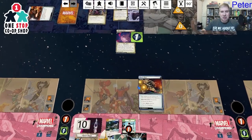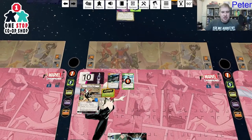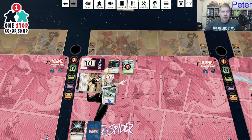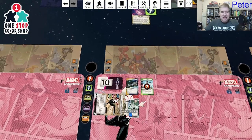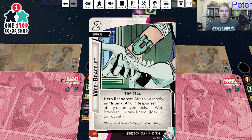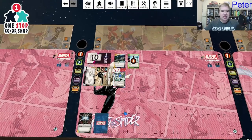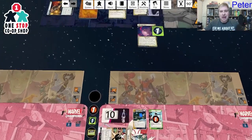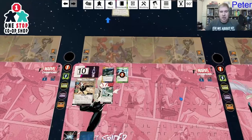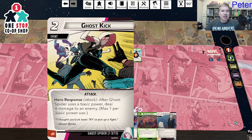Back to my turn — quick turn. I attack to clear the stun and play Web Bracelet out. Web Bracelet: response — after you resolve an interrupt or response which readies Ghost Spider, exhaust the bracelet and draw a card. Usually these cards just give you a resource, but this one draws a card instead, which helps cycle your deck. I exhaust the Milano to remove three threat and call it a turn.